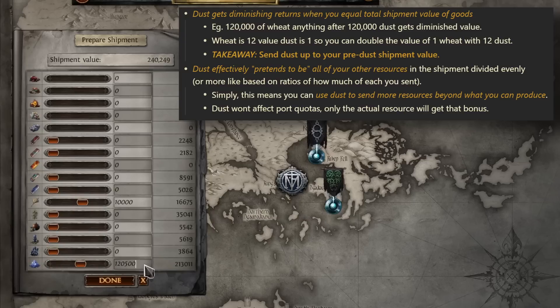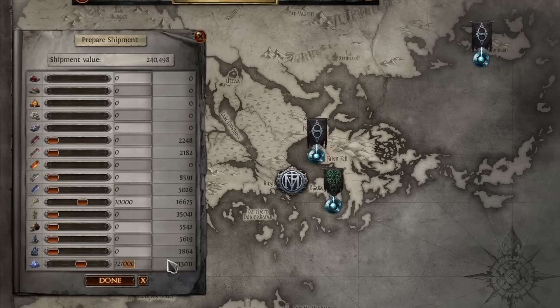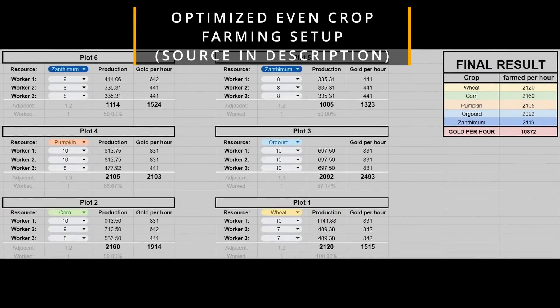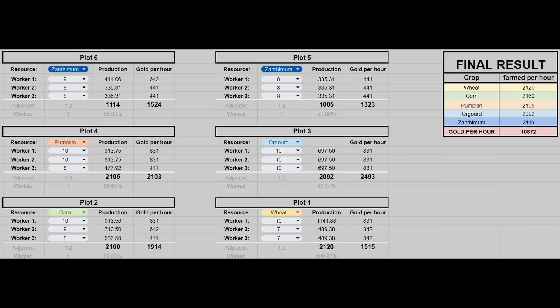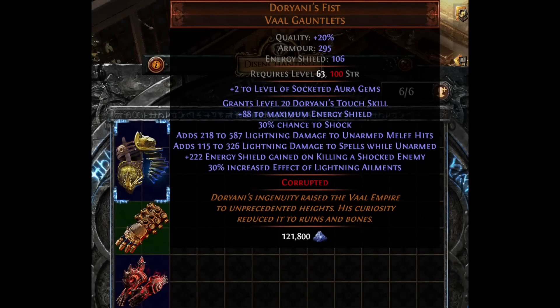Dust effectively pretends to be all of your other resources — it's likely divided up based on the ratios of how much of each you sent. Simply put, this means you can use dust to send more resources beyond what you can actually produce. You can only produce so many crops in a day even with maxed out workers, so by using dust you can get those shipments out at larger values faster. Dust is a bit less time limited since you can invest in putting high rarity uniques and high tier rares into the duster. Just note that dust won't affect port quotas — only the actual resources will get that bonus.